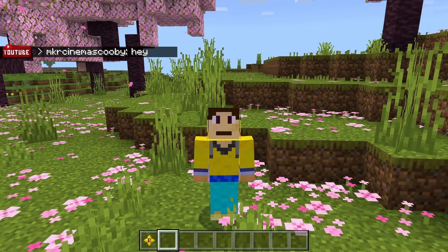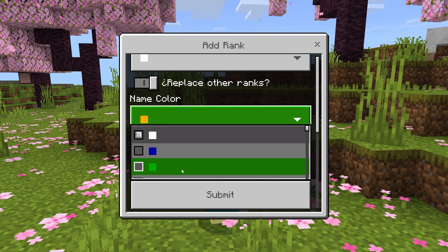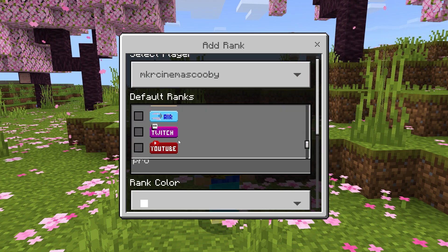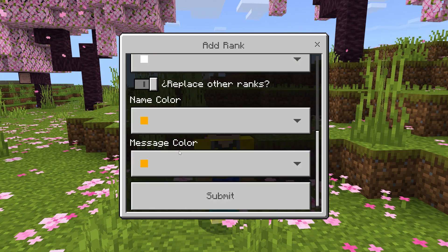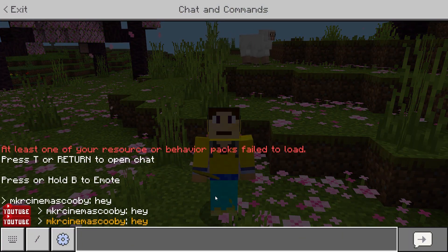Now say we want to change that color — we can go back in and change it to a yellow aesthetic. Make sure we still have our YouTuber rank active, and we've changed the color of the name and text. Now if we type 'hey', we have everything in a yellow color.